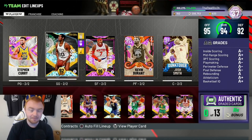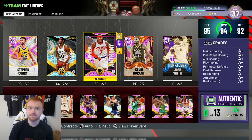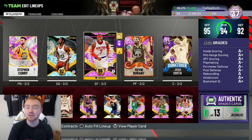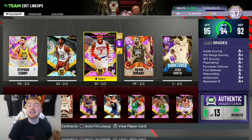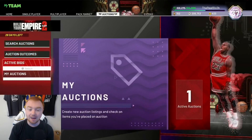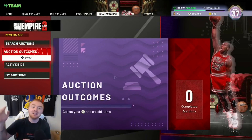For your wings, make sure they have all the good defensive badges. It's super important to also have offensive badges like Limitless Spot Up, Chef, Dead Eye, Green Machine, and Hot Zone Hunter — Hot Zone Hunter is really good on your wings since they're going to be sitting in those hot zones acting as corner threats. Just make sure they are stacked defensively. I hope this video helped you guys out — be sure to hit that like button, subscribe if you're new, and thank you so much for watching. Peace.